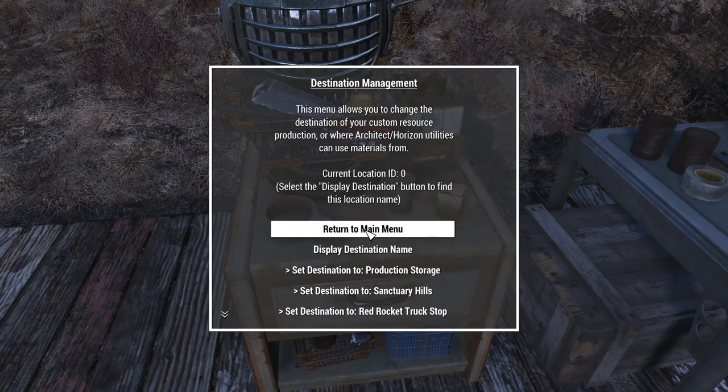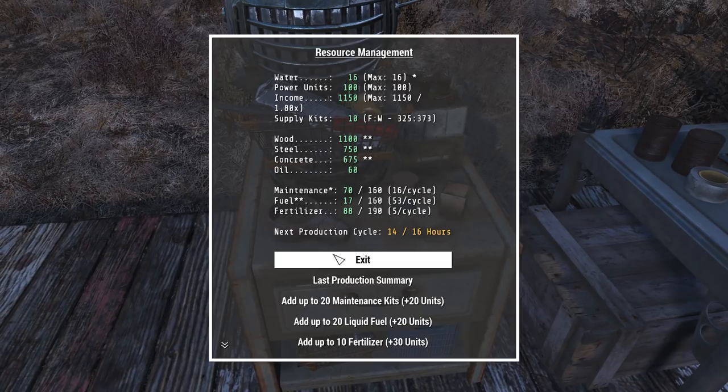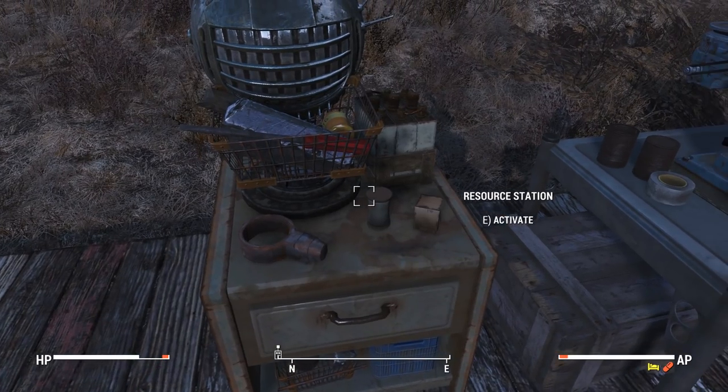That way you're not fiddling with stuff — you can see exactly what you're getting. You'll know right away if you're not getting something you should be; if there's a problem, maybe it's a bug, or maybe you just forgot to put your maintenance kits in so you're not getting water. I like to see exactly what I'm getting every day. It's fine if it builds up, but I like to see what I'm getting. To get there you'd go back to the resource station and open up production storage.